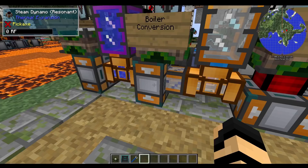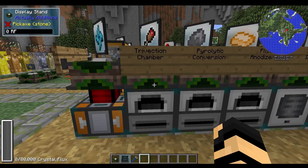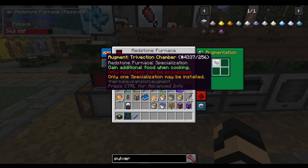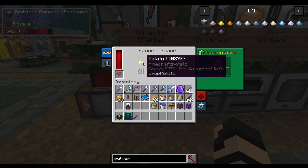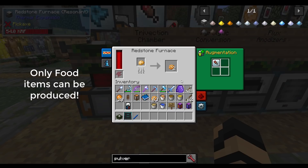The redstone furnace has three different specializations. The trivection chamber lets you gain additional food when cooking. The recipe is relatively basic: copper gear, silver plate, redstone conductance coil, bricks, and redstone. It's recommended to do this early on if you want to save time making food. For instance, put a potato in here, cook it, and you get two baked potatoes. Redstone furnaces are already ideal for cooking food and use very little power.